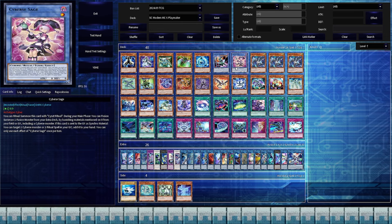Lastly, but certainly not least, Cyber Sage is an absolute godsend of a monster. It's a ritual tuner that can fusion summon. So that's three of the extra deck types Playmaker needs to empower Firewall Dragon Singularity, all in one card, and it has a recovery effect.